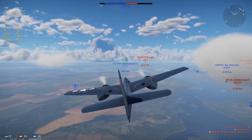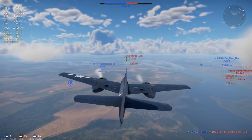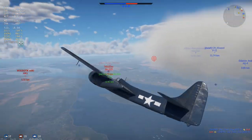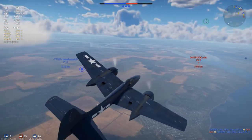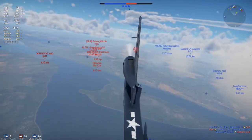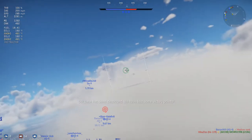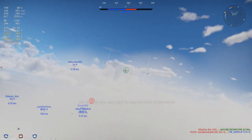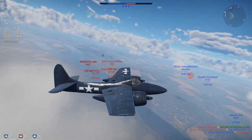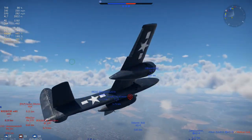I see a P-51 here, looks like it's getting attacked by a J6K1 — that's that premium Japanese plane, and it's a pretty good plane. I want to make sure I give it a wide berth here. Probably not a good idea to engage that since he obviously left them alone, so I'll leave them alone too and just climb back up. Altitude is life in this game, just like in IL-2.